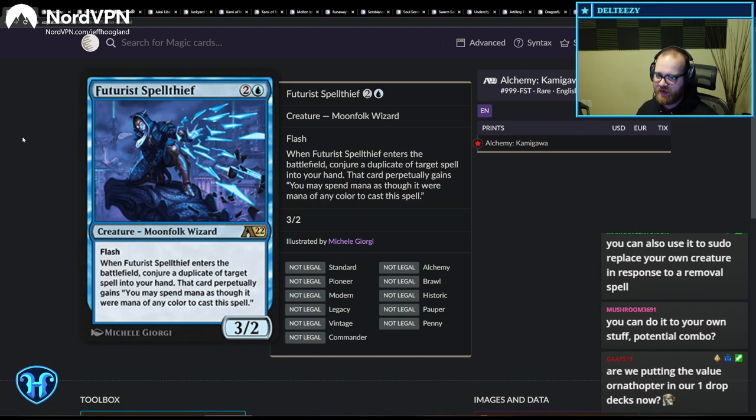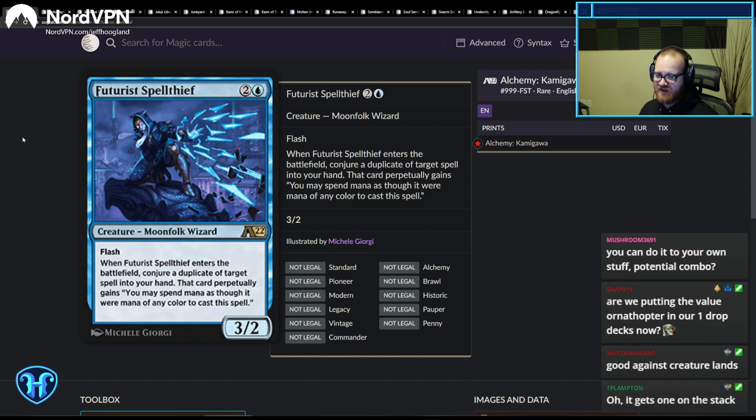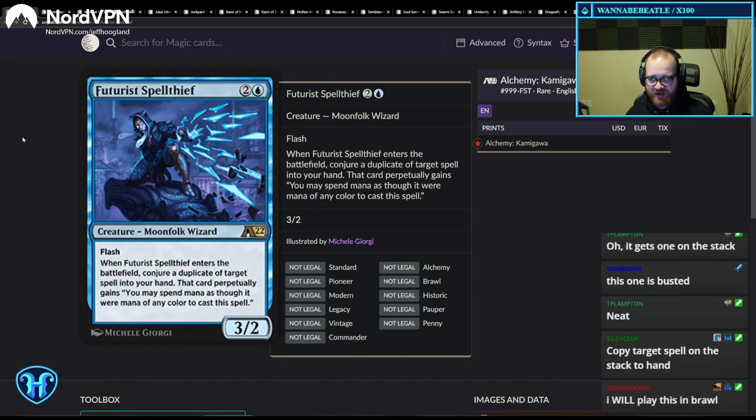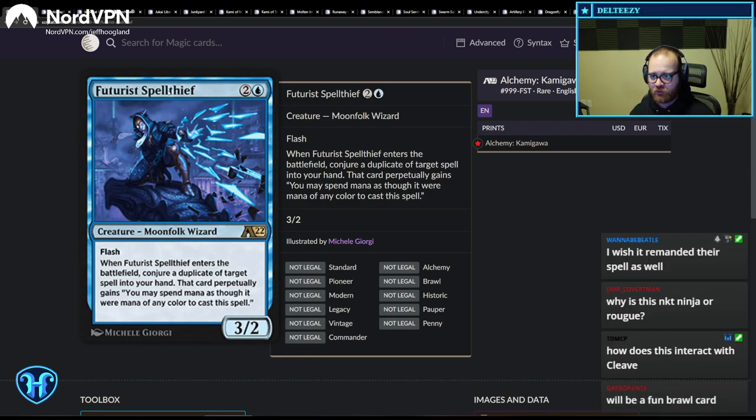Futurist Spell Thief: when it enters the battlefield, conjure a duplicate of target spell on the stack into your hand, and that card perpetually gains 'you may spend mana of any color on that spell.' It catches a spell off the stack. The rate is pretty reasonable and it's a unique effect. Whether it's playable depends on the format context — are there decks with spells you want to be casting? Definitely a sweet Brawl card.